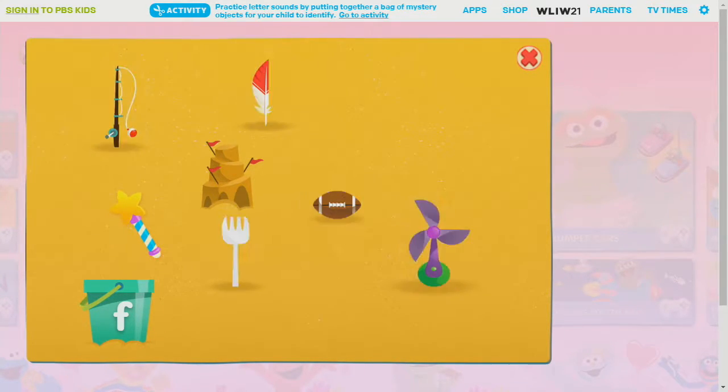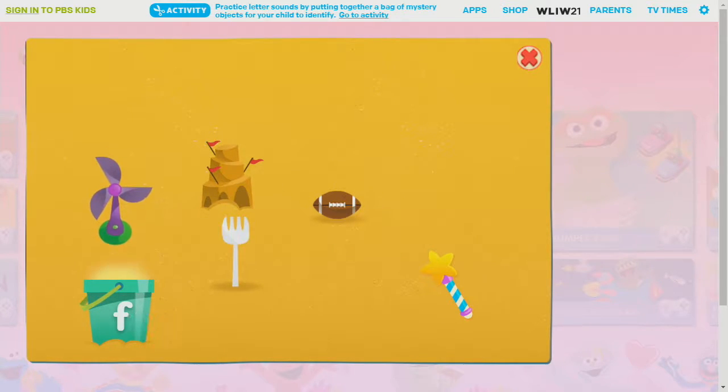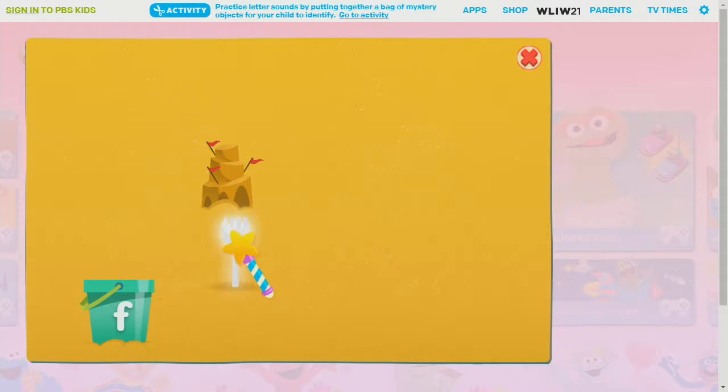We found all the things that begin with the letter F. Now into the bucket they go. Click on each one. Fishing rod. Feather. Fan. Football. Fork.